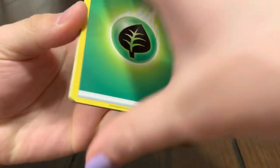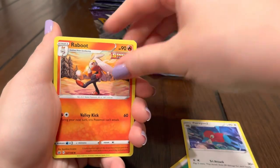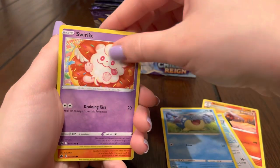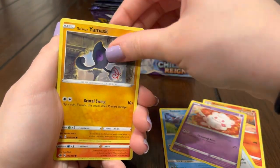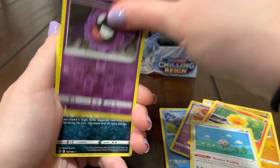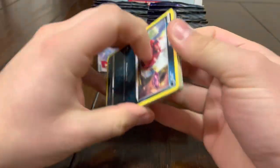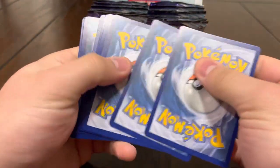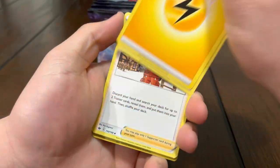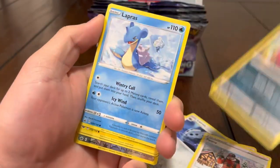Energy, Porygon, Ralts, Spheal, Swirlix, Yamask, Castform, Castform, Gastly, Survivor. We only got three pulls: two Vs and one alternate art. Imagine one alternate art, one full art — can we still pull an alternate art? Or a gold card? I'll take the gold.